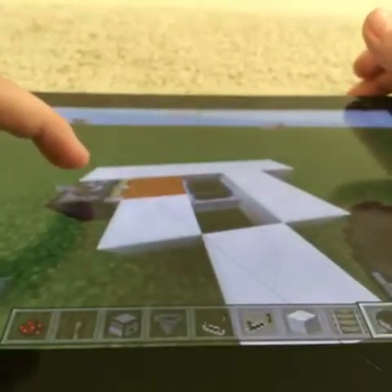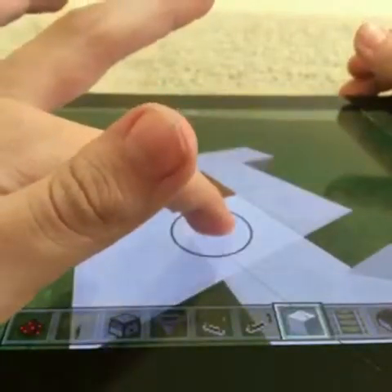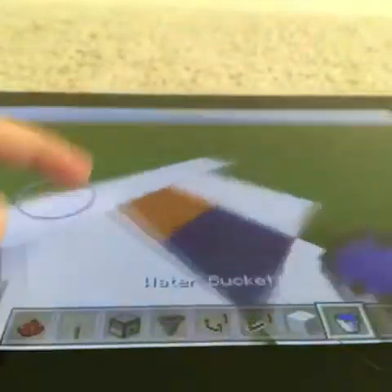First, place a block here, then press the piston, retract it, place that block there, break the block, get rid of this, and place your water in — just like that.